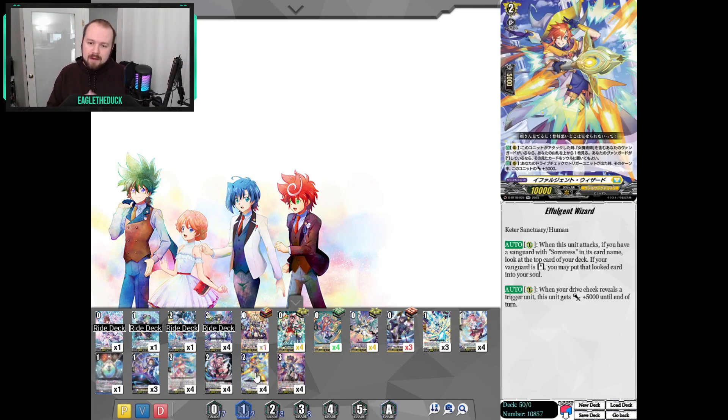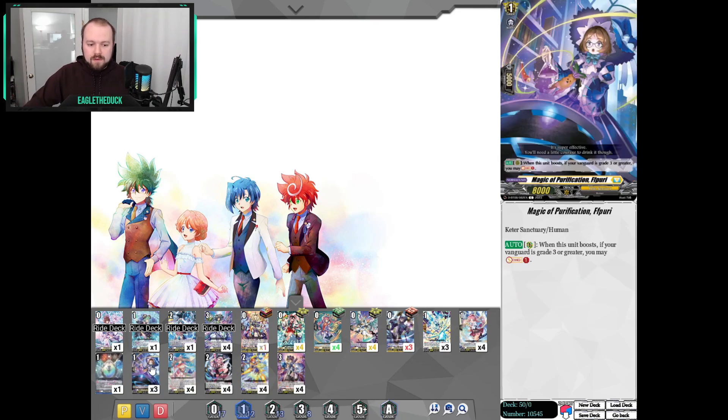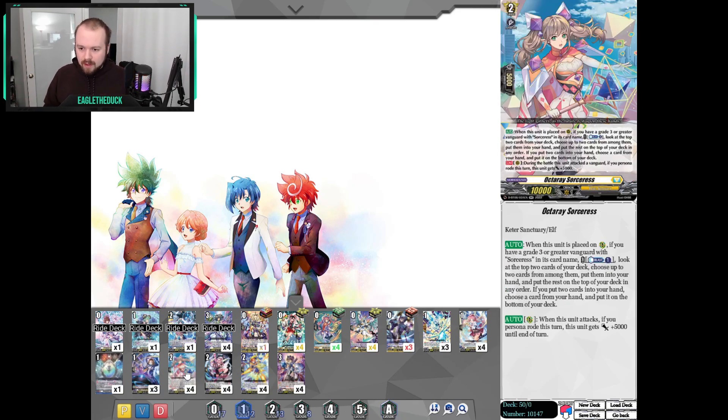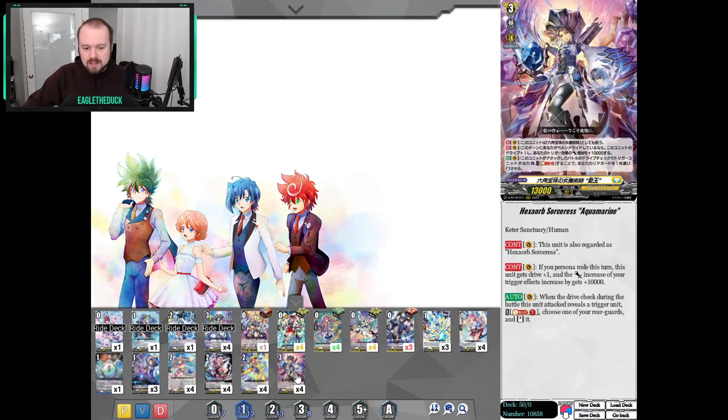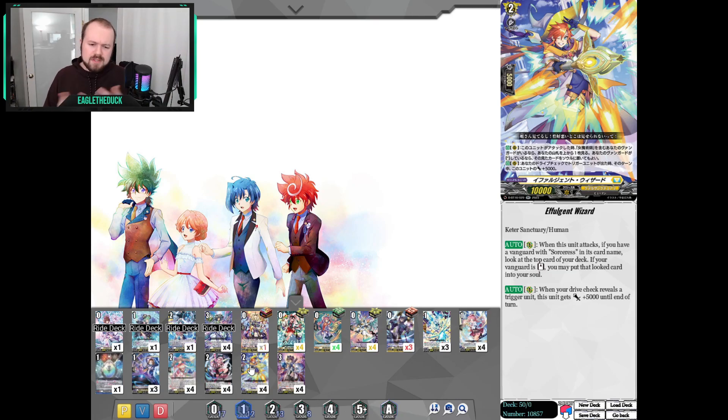Effulgent Wizard is another new card I like. At first I was a bit skeptical — if I check the top card and find a trigger, what's the point, or if I find a trigger I'm not really putting it to soul. But this card is really useful for the times where, off of Octaray Sorceress, I check two normal units and don't know what the top card of my deck is. It just gives us that additional check to see if it's a trigger unit, and if not, it goes to soul, helping fuel Aquamarine's ability and a few other skills. It's also nice if I just don't see the Octaray Sorceresses — it's another free option, and its ability to gain 5k off a drive check means I feel better about boosting with it to more evenly distribute power.